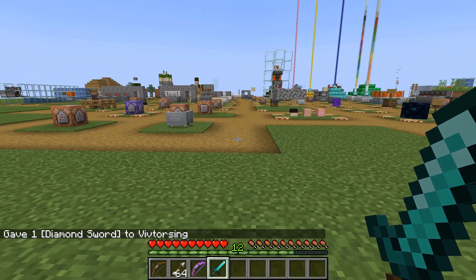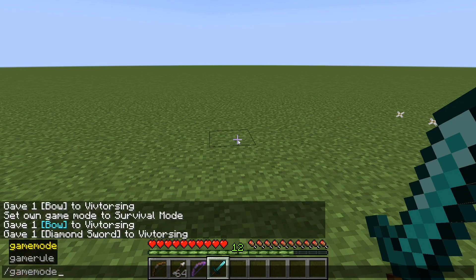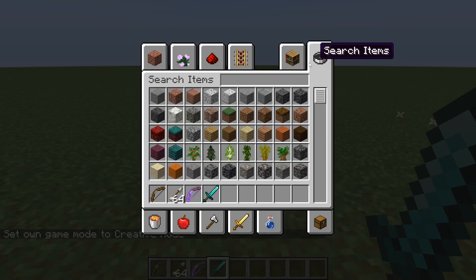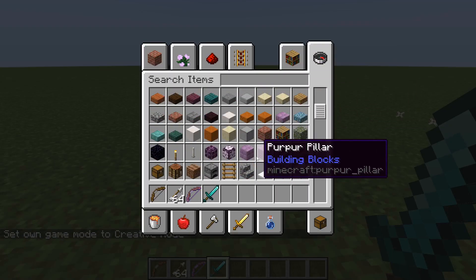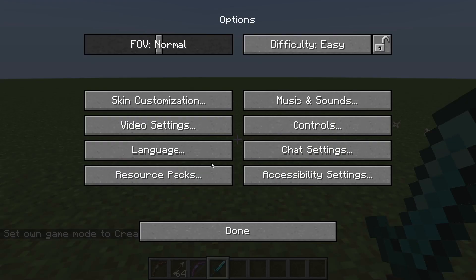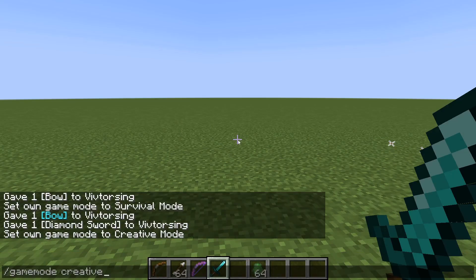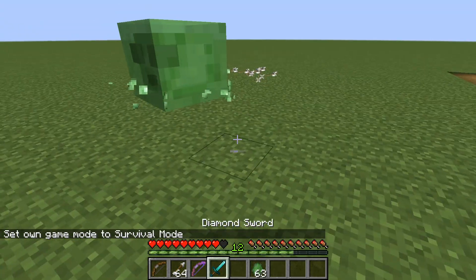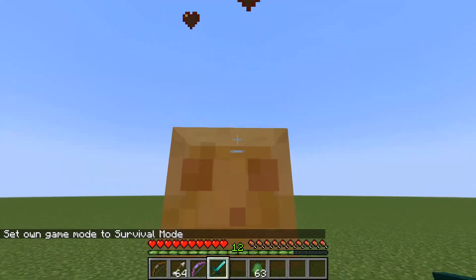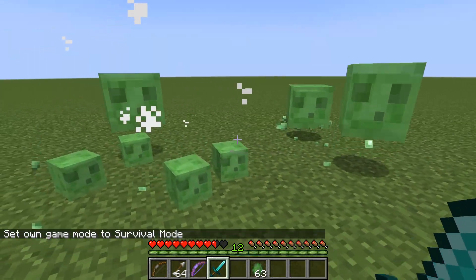I don't have anything to attack. Well, I didn't figure this out well. Let's go back to creative and — we'll do slime. I forgot to still do damage. So yeah, as you can see, the sword doesn't lose its durability.